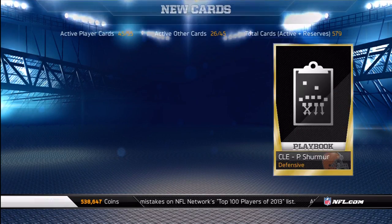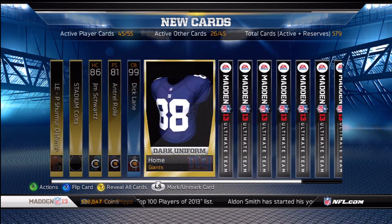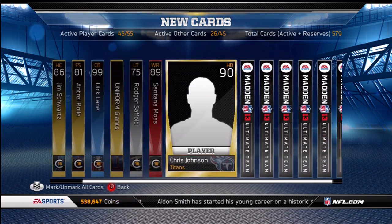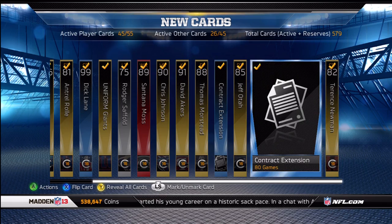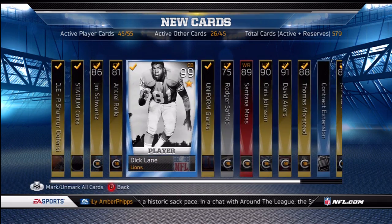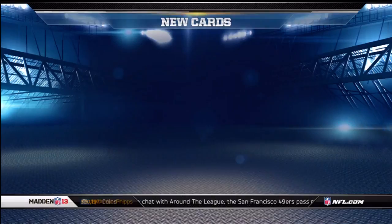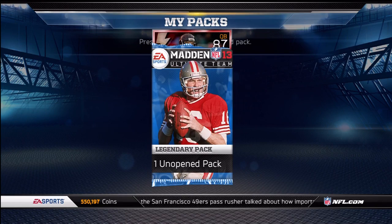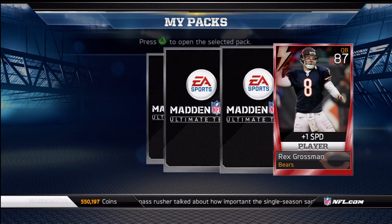Dick Lane — discard. Roger Staubach, Andre Johnson, Houston. Keep Santonio. I'm just going to discard Dick Lane. So we got five cards, we got 50,000 off of this at least — actually 60,000 because I can discard that CJ Spiller if he's not worth anything.